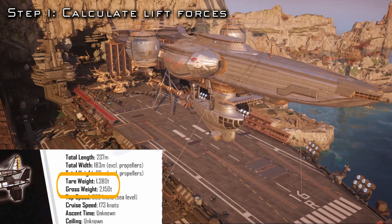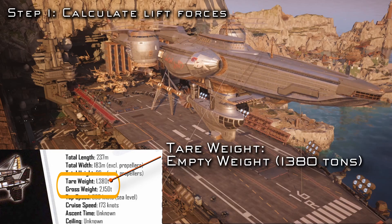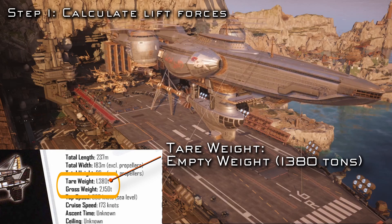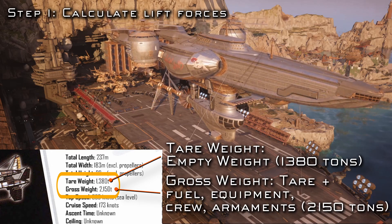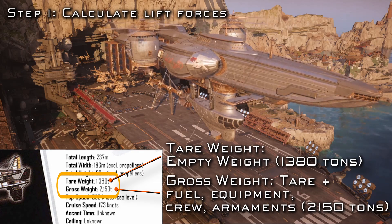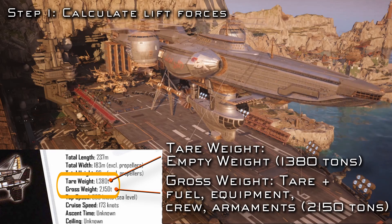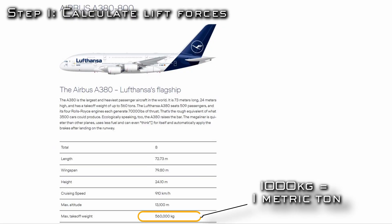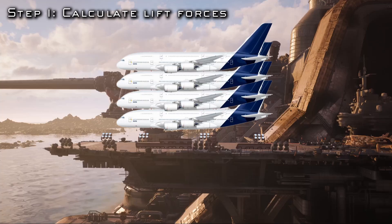We're given two different weights: the tare weight of 1,380 metric tons, which is the empty weight of the ship as if it had just come out of the factory, and the gross weight of 2,150 metric tons, which includes equipment, crew, fuel, and any armaments. We'll evaluate against both for completeness, but both are very large for an aircraft. By comparison, the takeoff weight of a double-decker Airbus A380 is 560 tons, making the task of keeping the High Wind hovering like trying to keep four A380s in the air at one time.